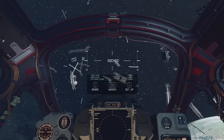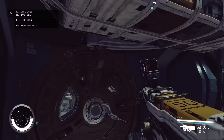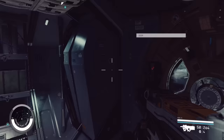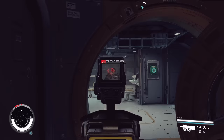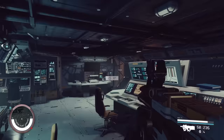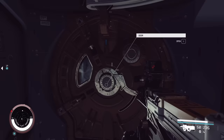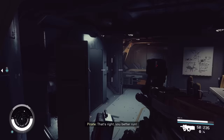Now we can press R to dock as long as we're close enough to the enemy ship. Now we're docked — hold X to board. What we need to do is clear out the ship of enemies. By default the game will actually highlight enemies as objectives, as well as your ship and the enemy cockpit. We can see there are still some enemies on the mini-map in the bottom left. Sometimes enemies will hide, so you might have to hunt them down a little bit, but as long as you explore every room in the ship you'll find them easily.